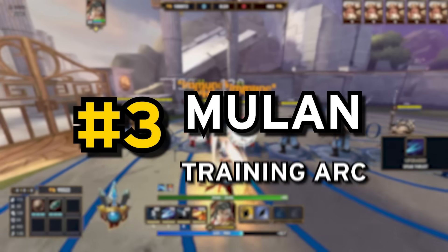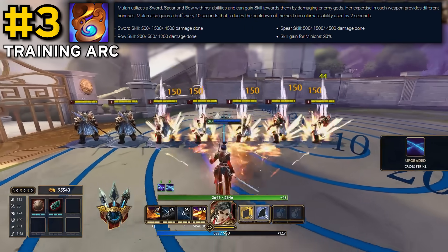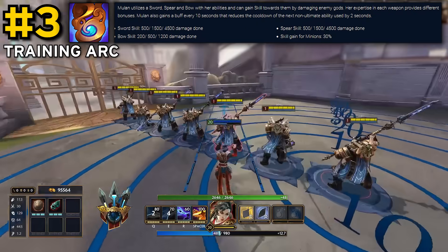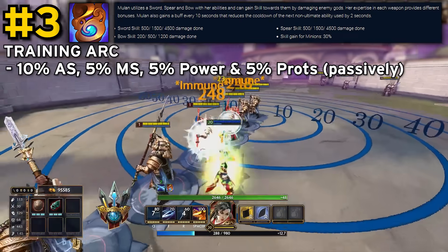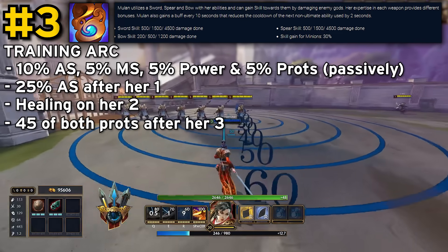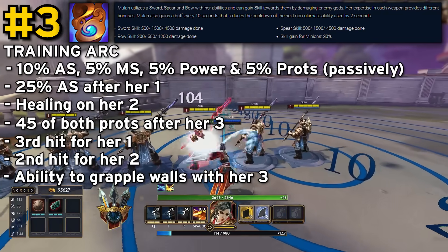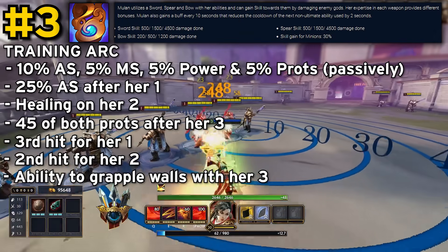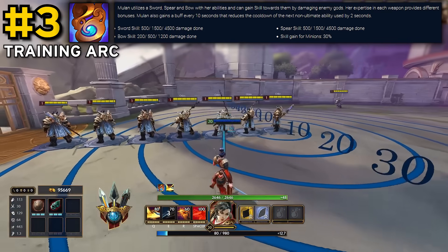Breaking into the top 3, we have Mulan's passive, Training Arc. The active portion is the 2 second cooldown refund on her next ability every 10 seconds, which is nice but nowhere near worthy of such a placement. The reason it's here is because the whole mechanic of upgrading Mulan's abilities comes directly from this passive, effectively giving Mulan 10% attack speed, 5% power, 5% movement speed, and 5% protections passively, 25% attack speed on hitting her 1, healing on hitting her 2, and 45 protections on hitting her 3, plus the third hit of her 1, the second hit of her 2, and the ability to grapple walls with her 3. This passive turns Mulan's abilities from absolutely awful and boring into the monsters they truly are.